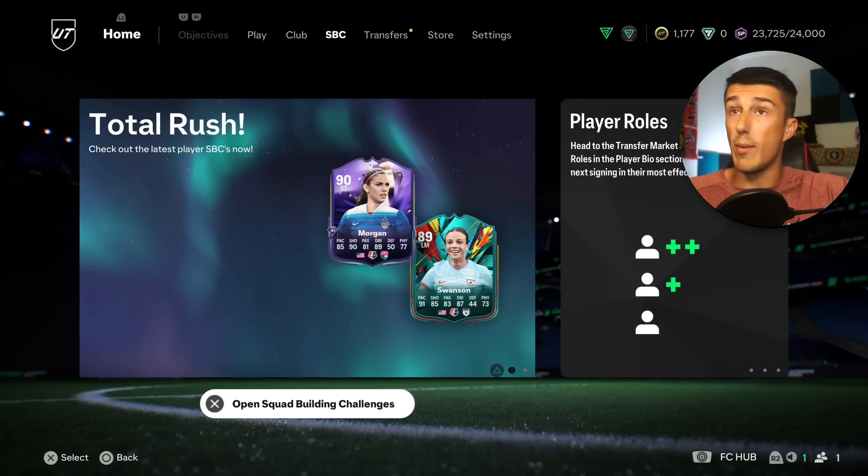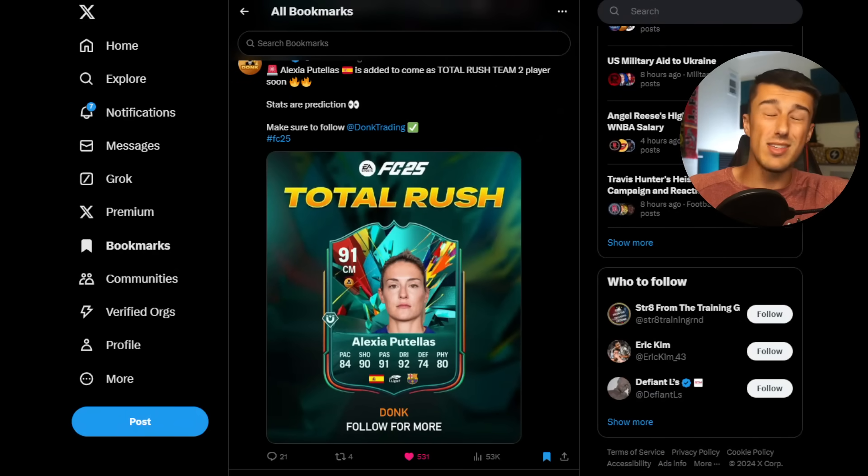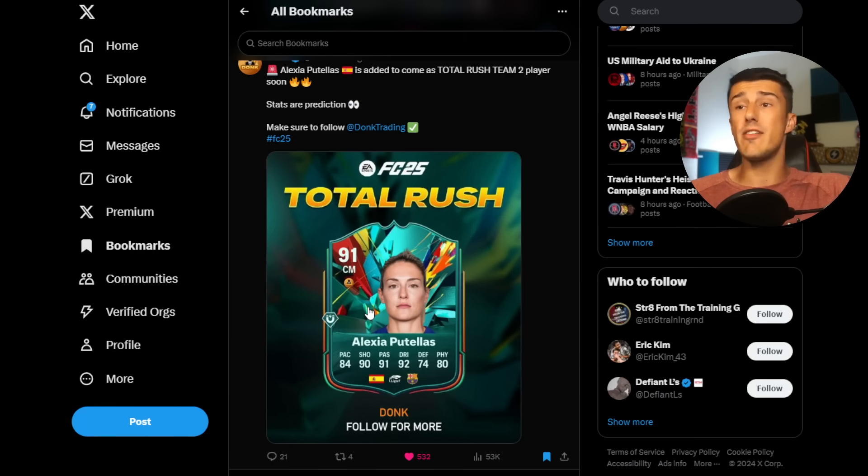We also have some other leaks. If we want to go for new out-of-pack investments, we've got some new cards leaked for the next promo. One of those is a very big card — Alexia Putellas, 91 rated, her base card is like 500,000 coins. That's going to be a very big Total Rush card, and it's also a card we're going to try to flip on Friday as long as we can afford it. I should have over 3.5 million, maybe close to 4 million coins — I think that'll be enough to afford a Total Rush Alexia Putellas to flip on Friday.